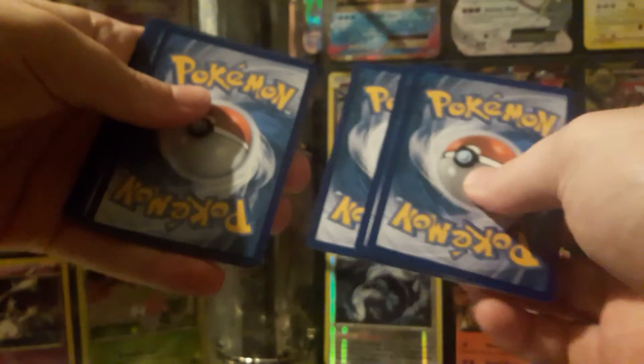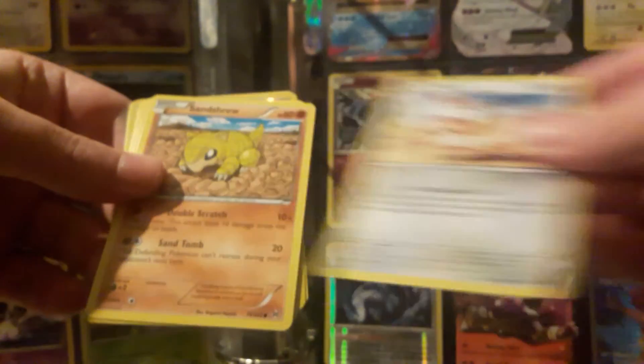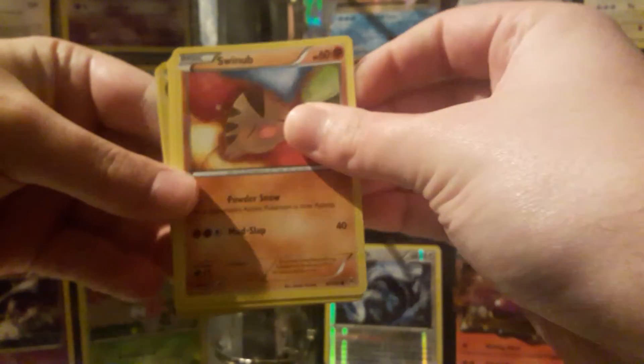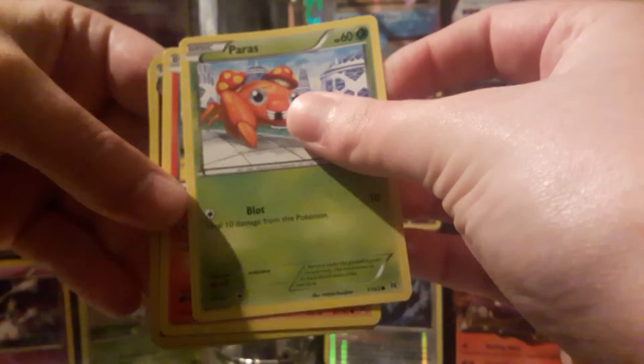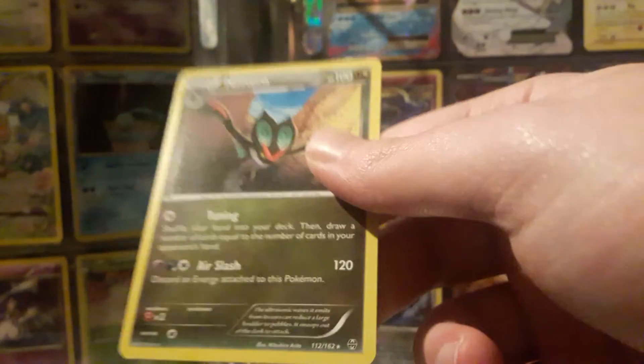Now the very last pack for this first tin — Breakthrough, home of the first EX I ever pulled. Can we get another? I've pulled other EXes since, but hey, I won't sneeze at more. Let's get this out of the way. Beheyem, Pincurchin, Staravia, Meowth, Sandshrew, Swinub, Paras — Paras has gotten a special place in my heart. Pansear, reverse holo Flabébé, and Noivern — regular rare. So nothing special in those three openings, but that's fine.